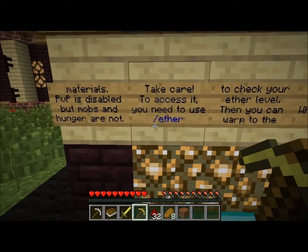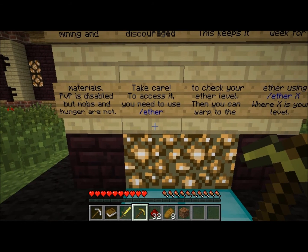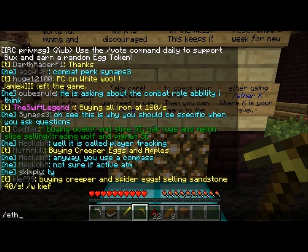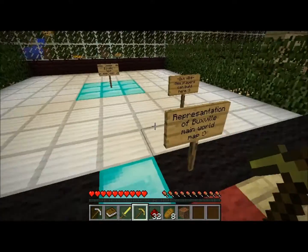The Ether is reset once a week for new materials — very interesting. PvP is disabled but mobs and hunger are not. You can access it using the /ether command. I ran the command and got no response; perhaps it becomes enabled further along in the tutorial.